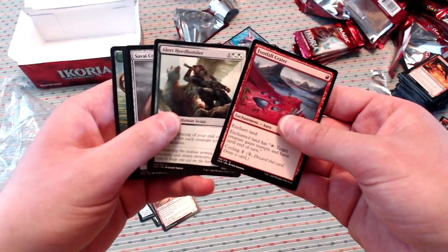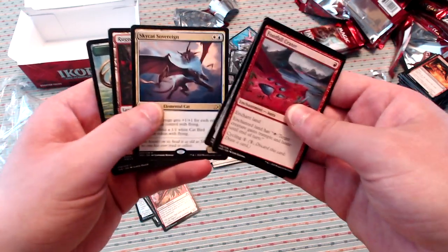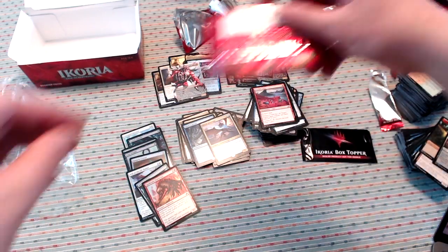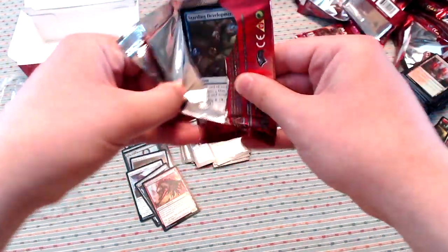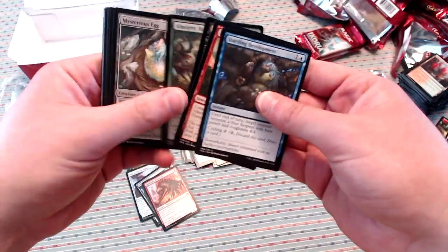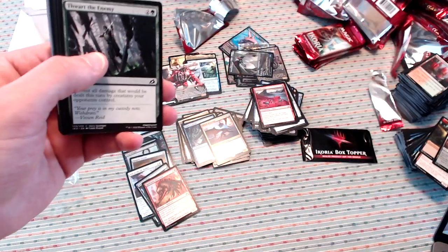Footfall Crater, Alert Heedbonder, Savai Crystal, and another Skycat Sovereign. I know it's always this way, but a lot of duplication here — two of the Skycat Sovereigns, multiple copies of Rael especially.